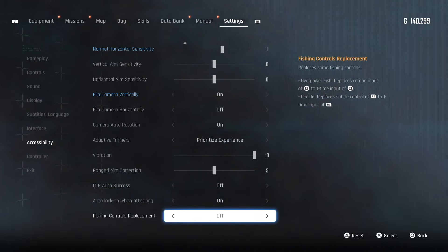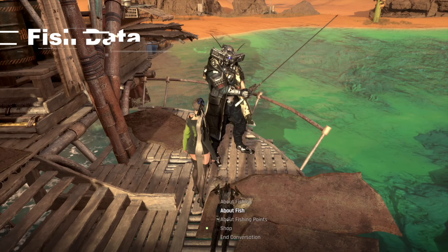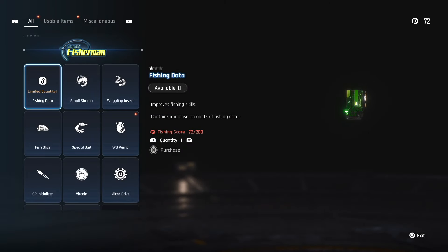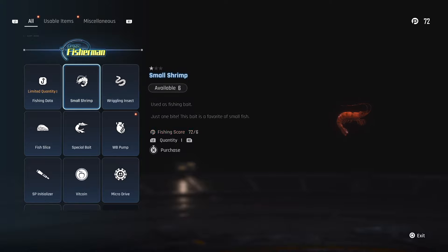Next, fishing data is the most important thing that you're going to always need to update. Clyde is going to be selling your first little bit of fishing data — buy it from him, and then catching small fish and medium fish is going to be a lot easier.